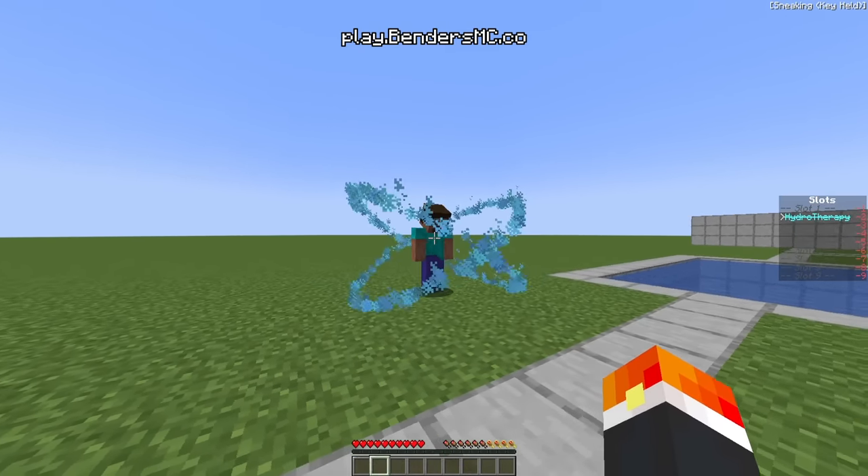Moving on, we've got Frost Cuffs. This ability puts frost handcuffs on whoever you shoot it at, giving them Slowness and Weakness. It kind of slows them down like Ice Crawl, not quite as effective, but it definitely looks cool with the two frost handcuffs on them. Moving on to Frost Trap: this one creates a giant snowflake when you press crouch, and it's going to slow everyone down within the perimeter while giving you a speed boost.